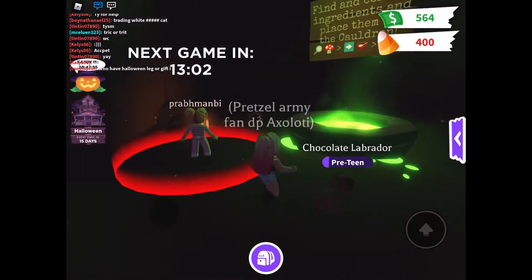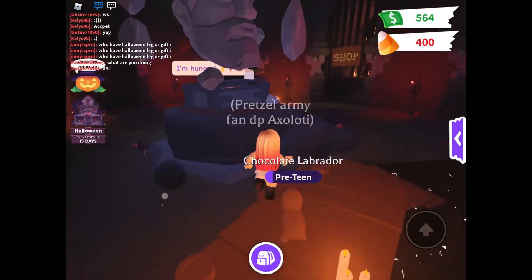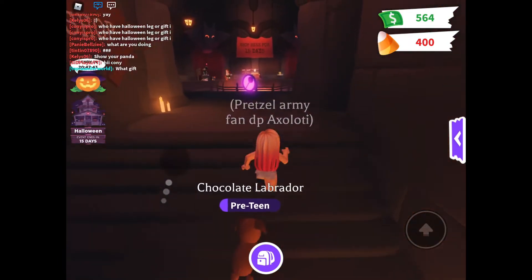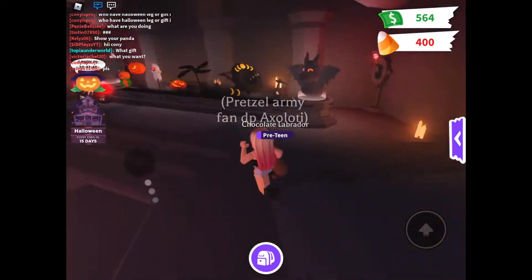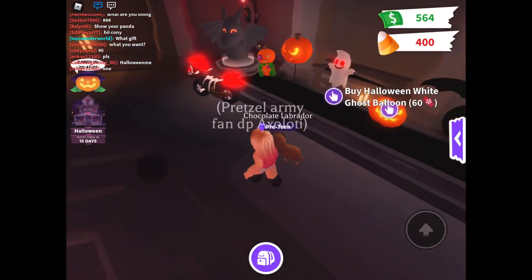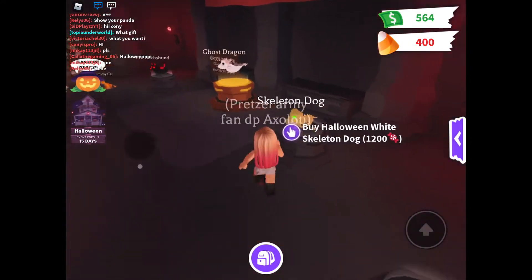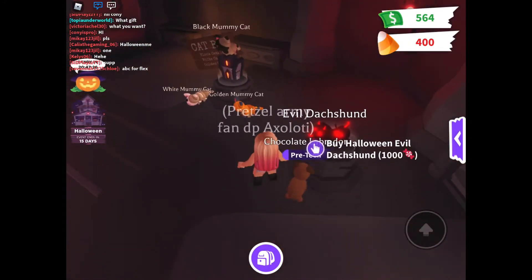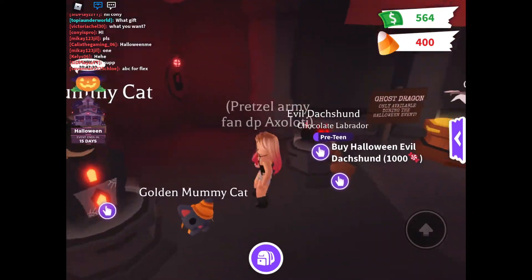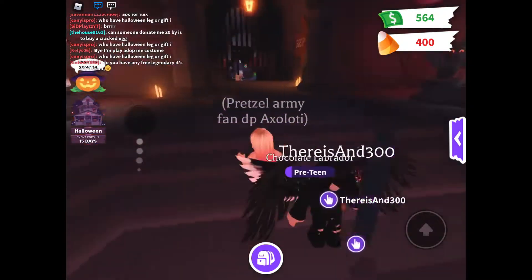We've got 13 minutes before the cauldron game starts, so let's just run around for a bit. Here's the shop - let's take a look at all these toys and stuff. They look really cool! There's the scorpion, a skelly dog, a ghost dragon, and I really want to get that evil hushed thing, so I'm saving up for that. There's also mummy cats, and that's where you can buy candy.